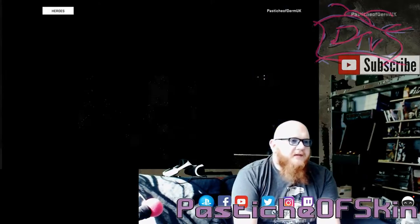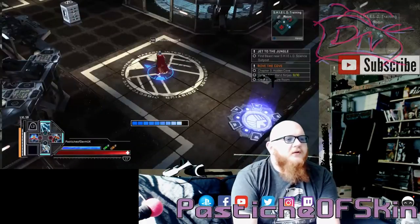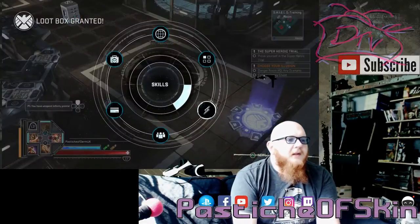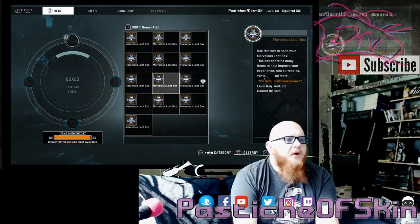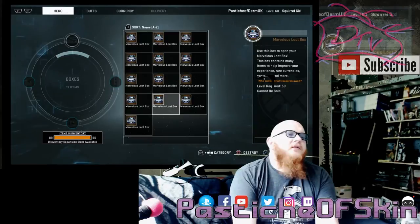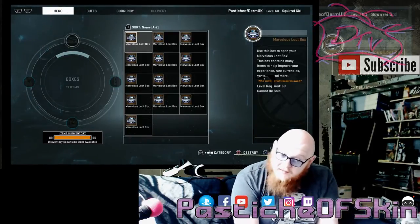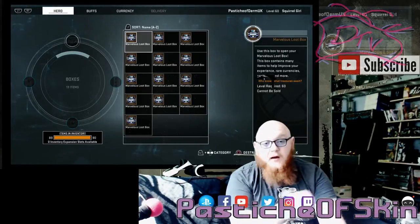With Squirrel Girl selected, going into inventory and into supplies — all boxes are available to open. We've got thirteen boxes total to open. I have no idea what we're going to get in thirteen boxes, so let's find out. Let's open box number one.